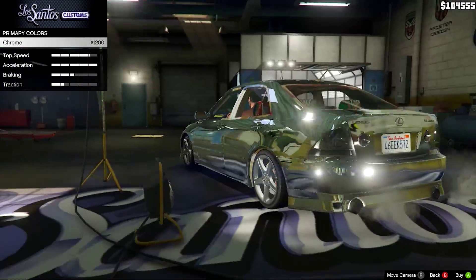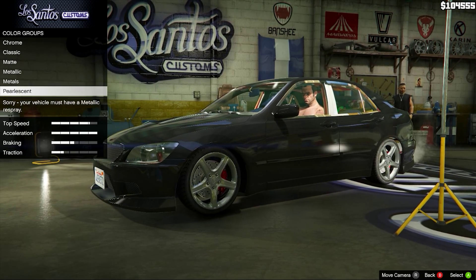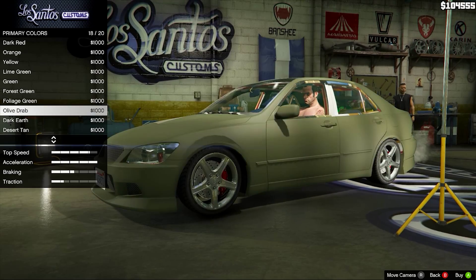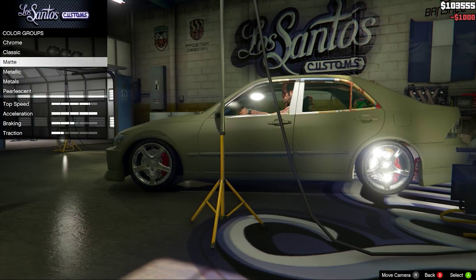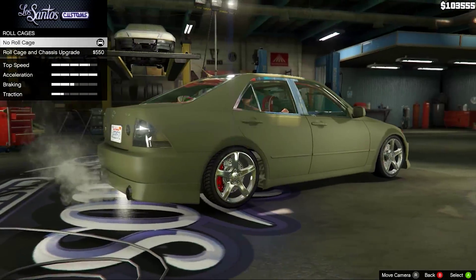Chrome — you can chrome the paint job, all the classic colours, and then whatever you want basically. As I always say, I prefer matte olive drab — the army colour — just so badass. It just doesn't get more badass than an army colour car.